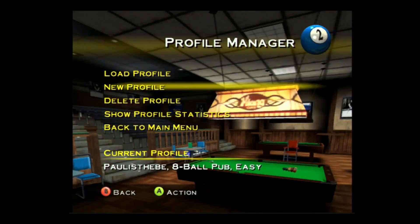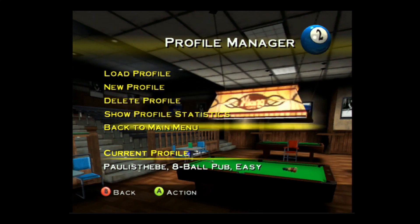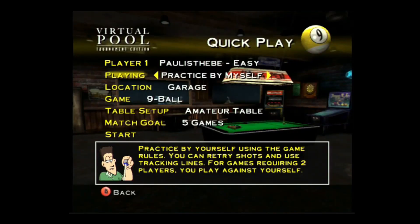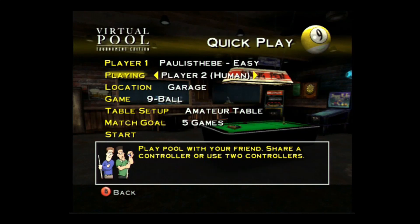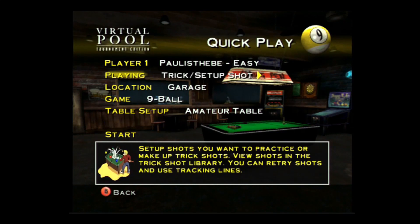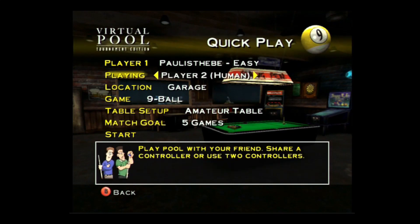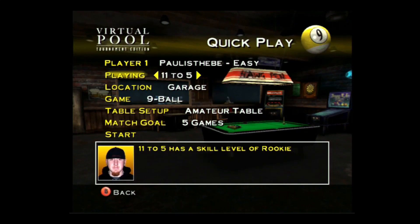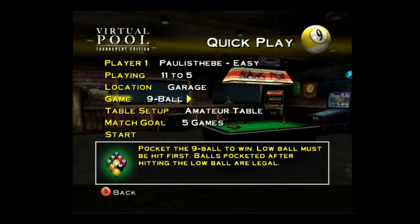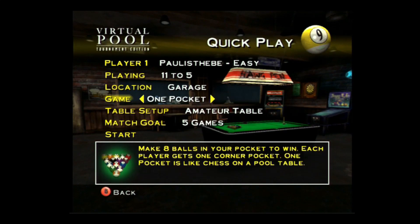We'll have a quick play. I think we're playing practice by myself, player two human. We've got these various characters - you can see them going across on the screen at the bottom, they all look like real people to be honest. So I'm going to be eleven to five, playing against him.